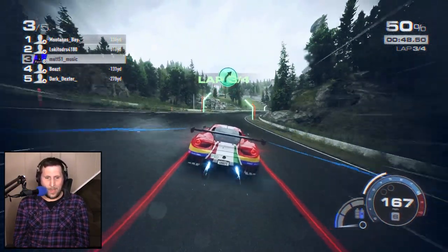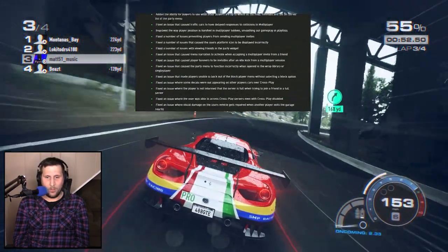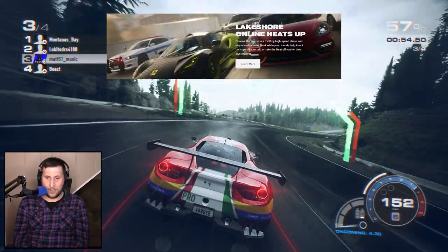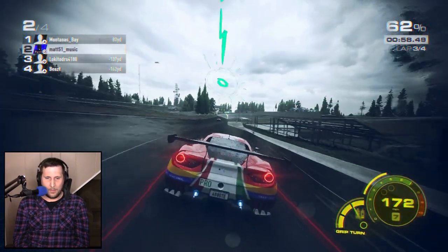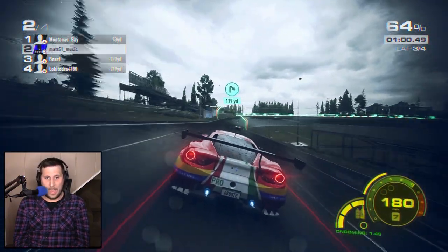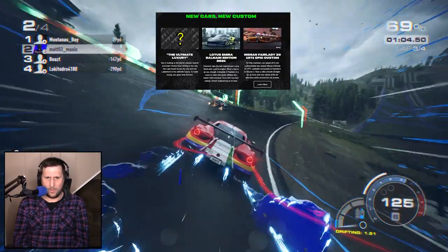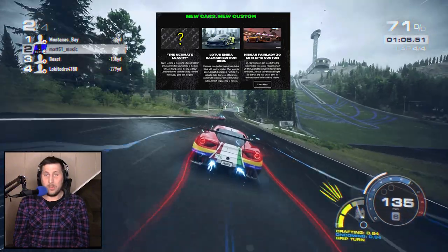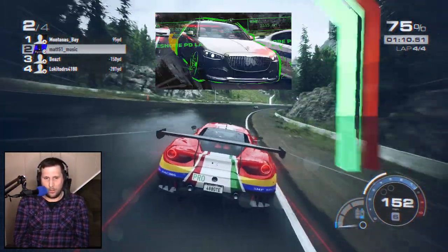And this is Need for Speed Unbound Volume 2. And oh man, did they fix a lot of things. Starting out with cops now added to multiplayer — finally. On top of that, they've also added three new cars, two of which have technically been in the game but are now available for everybody. But a new mystery luxury car, which is just a Maybach — they show it in their loading screens and everything.